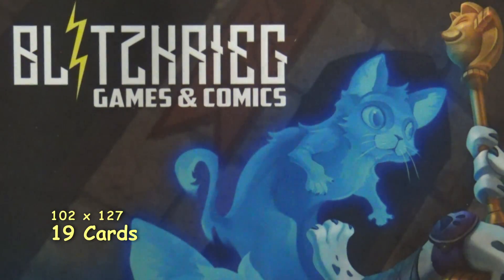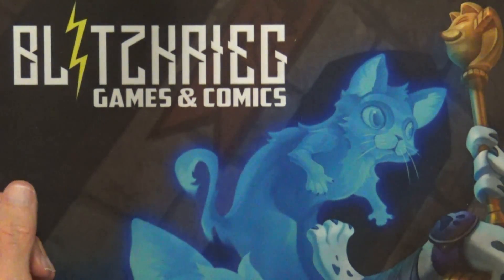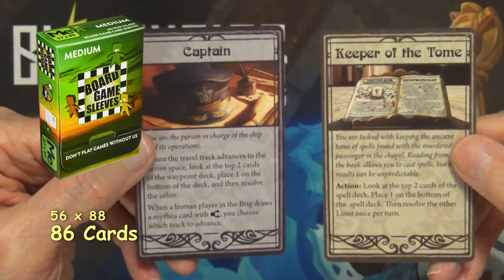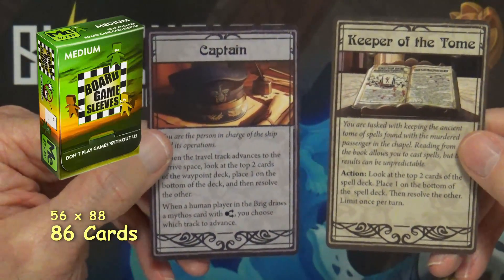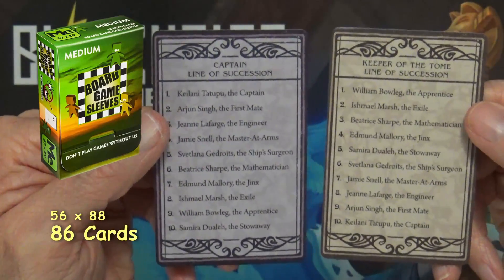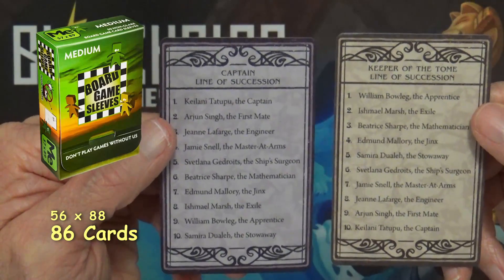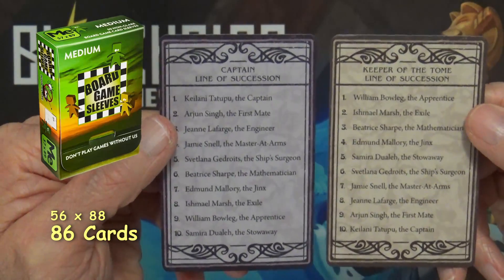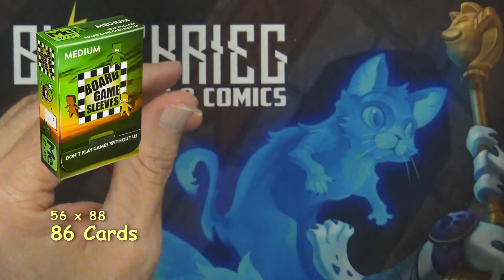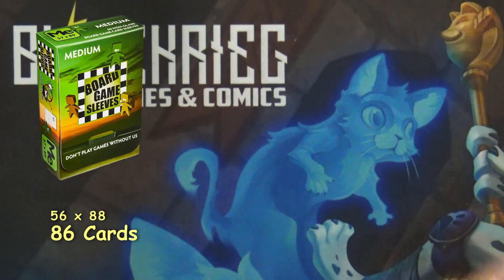Next there were two cards that kind of stuck out — they have the Captain and the Keeper of the Tome, along with their line of succession on both sides. I'm assuming this is the leader of the traitors and the captain himself — but I'm guessing.